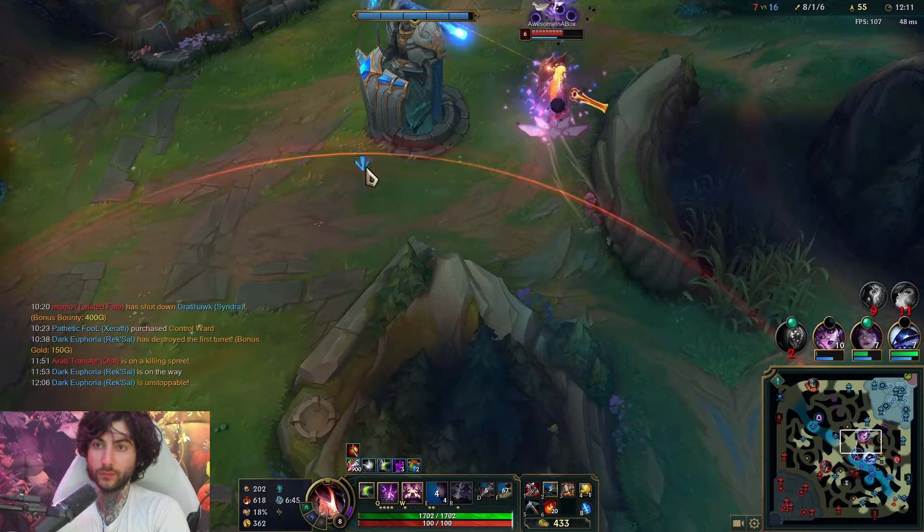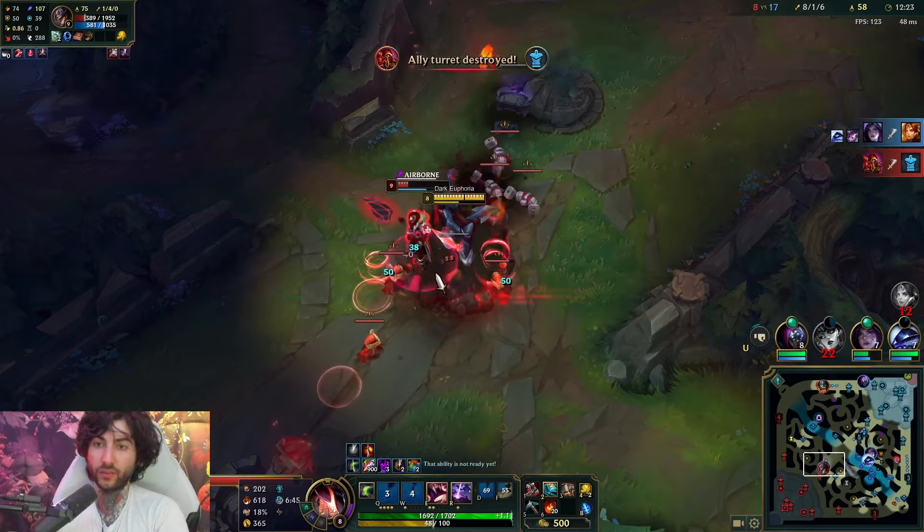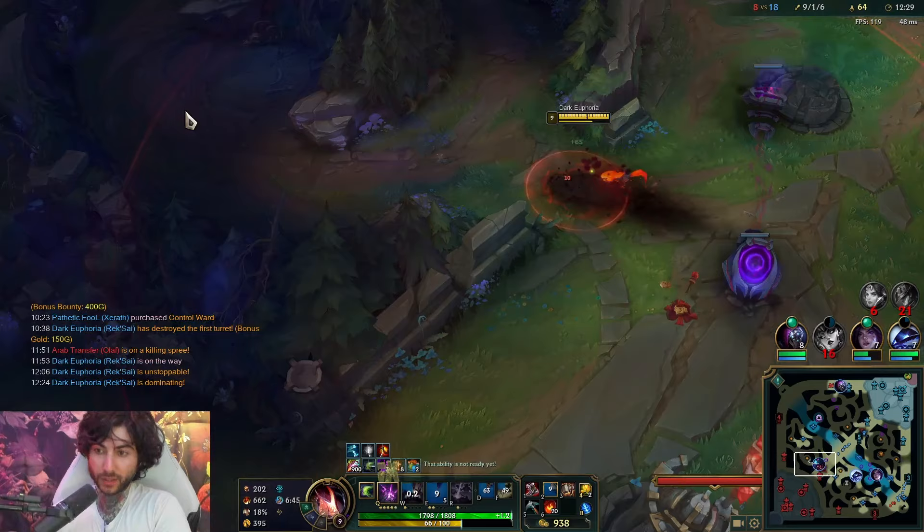I'm pretty happy to help my Syndra, but as I'm helping Syndra, realistically I'm helping myself the most. I'm just going to push the wave in. This guy's dead - I don't know what he's standing still for. Here Kindred's up again, so I'm just going to ward and position. She's already here.